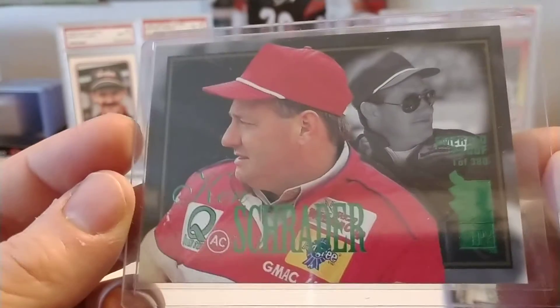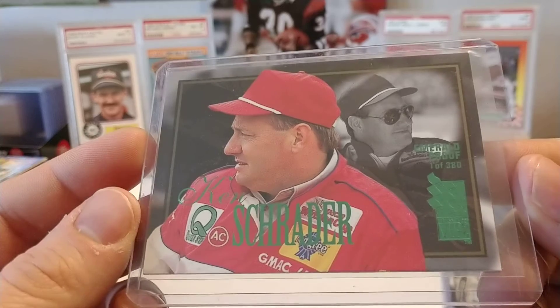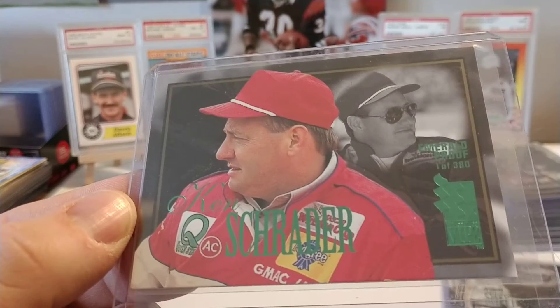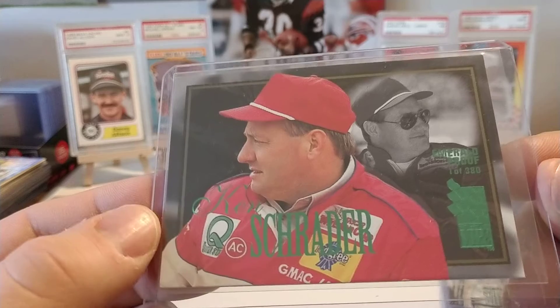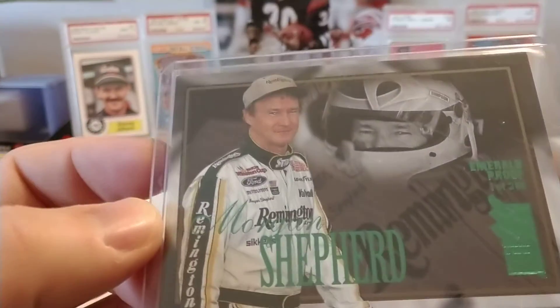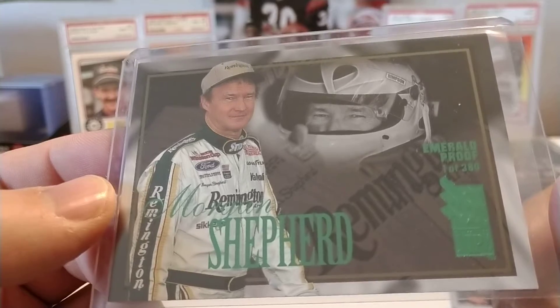Ken Schrader — this was his last season driving for Rick Hendrick in the Budweiser-sponsored Chevrolets. Ken would later go on to drive the number 33 Skull Bandit car and the M&M's car and a couple other rides before winding down his career in the mid-2000s. He still races dirt tracks, sprint cars, and short tracks today.